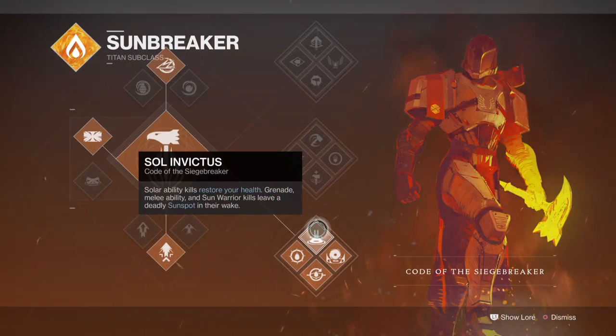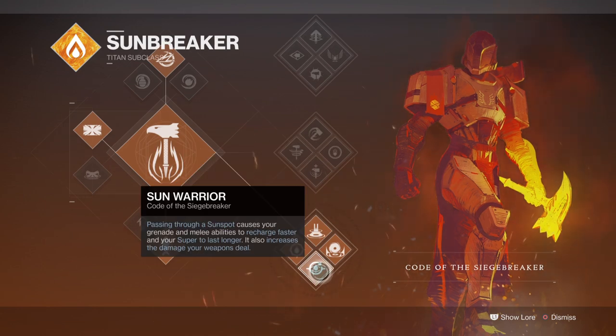Sunspots, Sol Invictus, and Sun Warrior once active will enhance your damage, inflict more damage, and generate more ability energy. These two abilities are going to be very handy if we use our melee or grenades to activate them, as both will see a lot of usage. Since grenades will be used the most, it's also wise to add on the Ashes to Assets mod so you can make full use of your Super when the time comes, as that Super is also very powerful against bosses and in small environments.